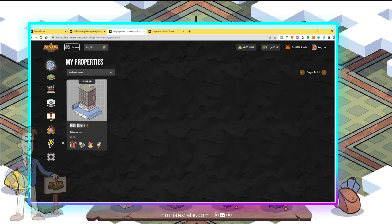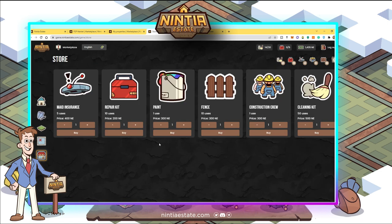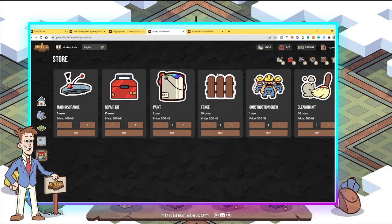After creating my first video about Ninja Estate, I bought around 2,400 NE tokens. I went to the game store and bought all the mandatory kits needed in the game — like maid insurance, which I bought once. I also bought a repair kit for problems within my property, and some fence because I was thinking of building on the desert free land.